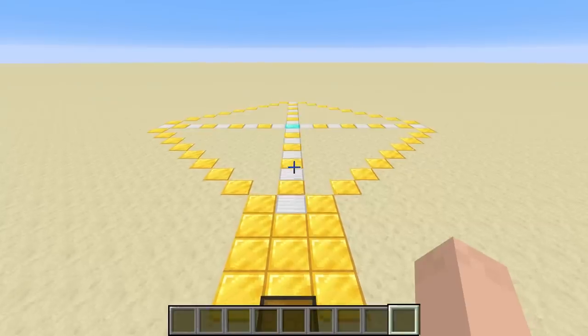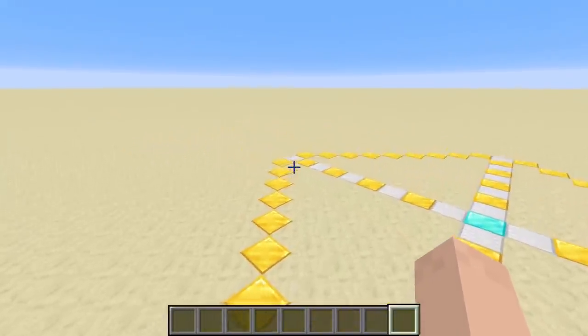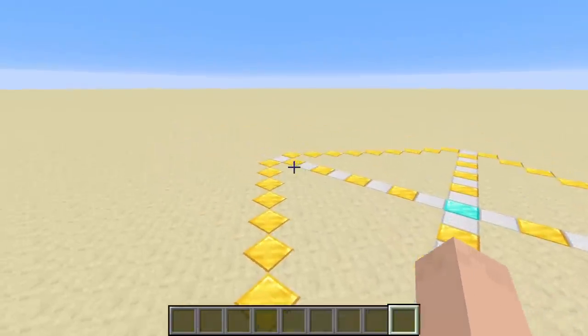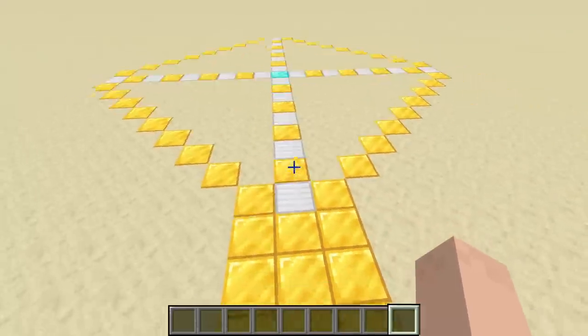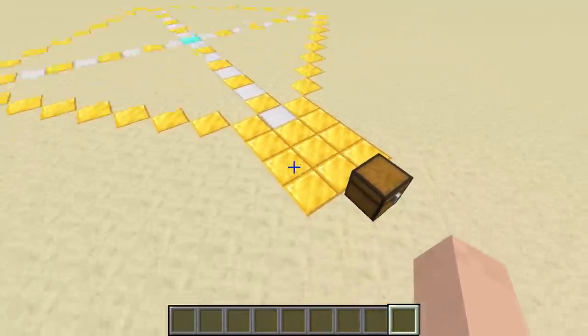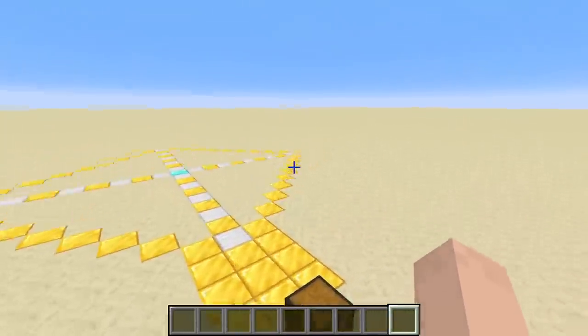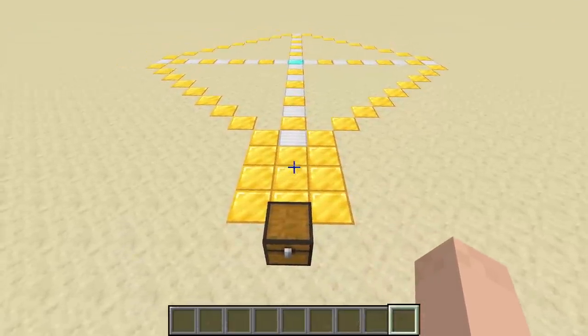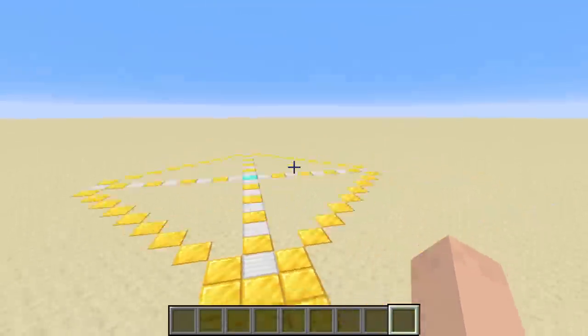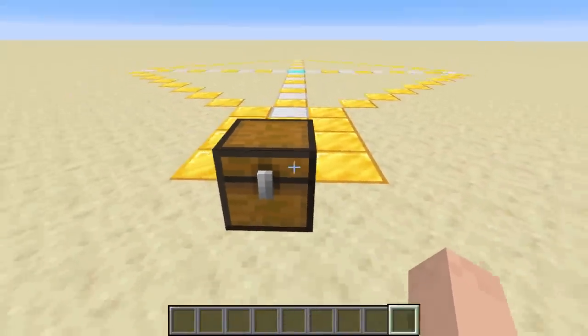First thing you want to do is mark out the area you're going to build in. You need about a 21 by 21 space in a diagonal or diamond pattern, plus a three by three area hanging off one of the sides. You can choose which side you want — whatever works best for you.